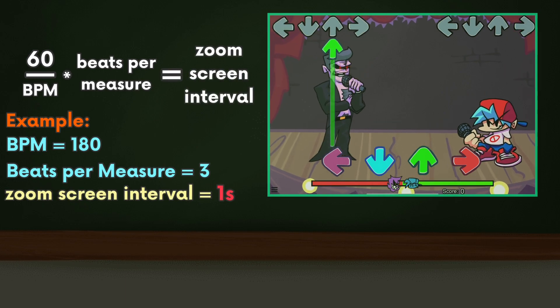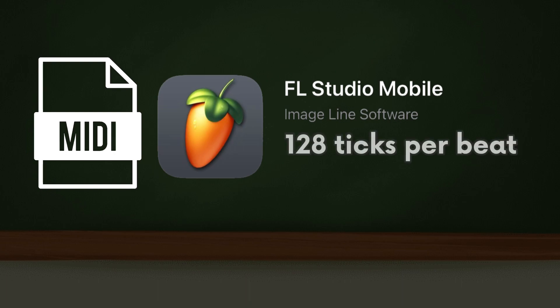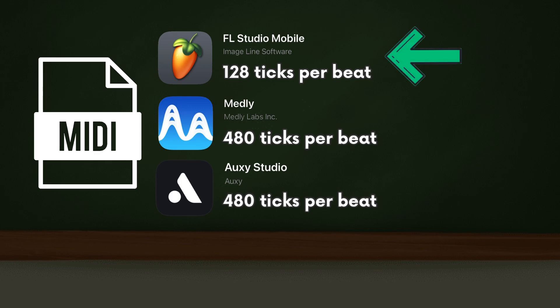A MIDI file uses a different unit of time instead of seconds — it uses ticks. FL Studio Mobile exports MIDIs with 128 ticks per beat. Different music production software can export MIDIs with a different tick speed. All the music I remixed for the game was remixed in FL Studio Mobile, so I'll use 128 ticks per beat in the explanation. I'll refer to this variable as tick speed.